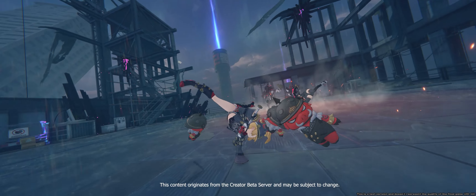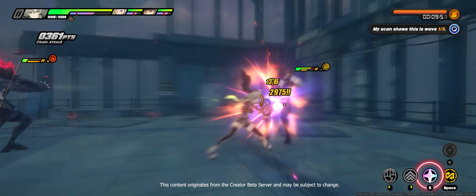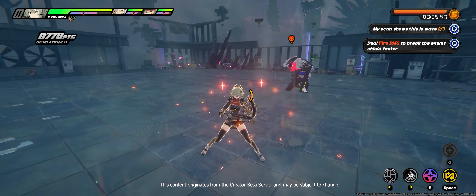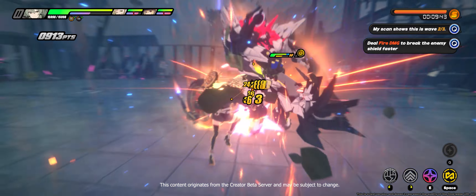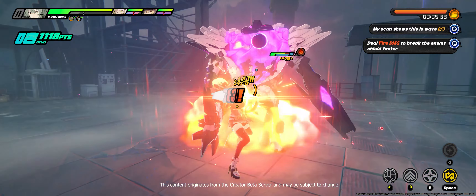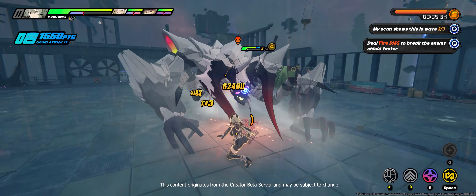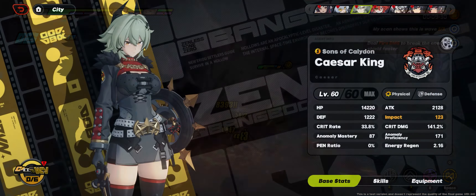In version 1.2 we get Caesar, our first S-rank defense character who brings so much more than just shields to the table. Her biggest strength comes in the form of roll consolidation, opening the door to a whole bunch of potential team comps. She brings shields, team buffs, stuns, enemy debuffs, and enemy grouping — and it's not just any one of these mechanics that makes her shine, it's the fact that it's all rolled into a single team slot. For a game that only allows 3 slots, that's a massive win.